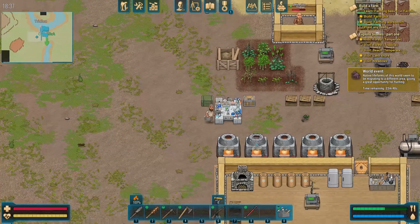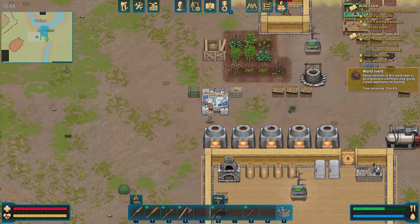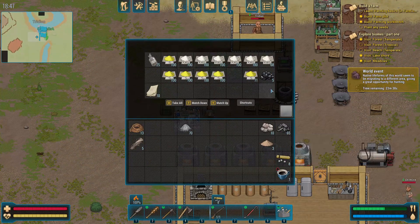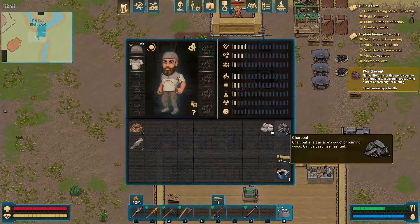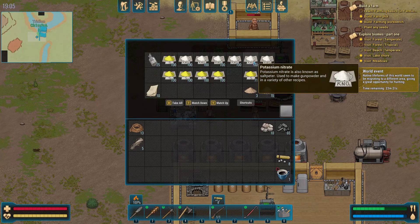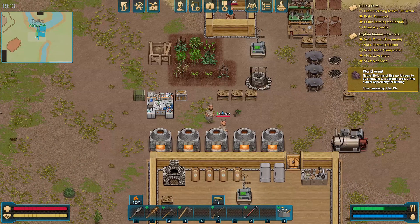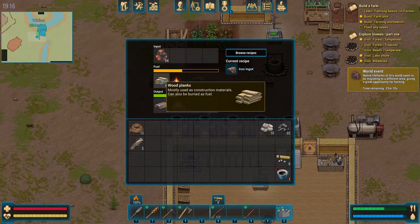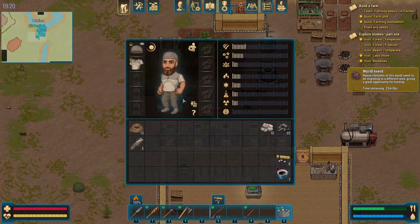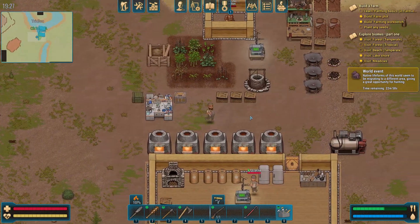You're gonna die, insect. Thanks for your meat — I'll use it to fish later. You're gonna die, clown. Honestly I can probably stop mining potassium for a little while, but I don't want to because of the bullets. Mining potassium and sulfur. There's like five stacks of a hundred potassium nitrate in here — yeah it's a lot.